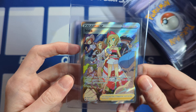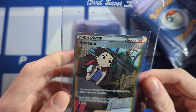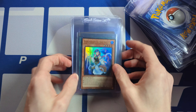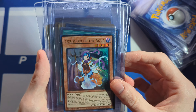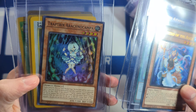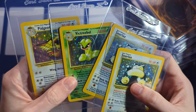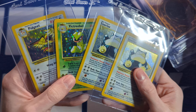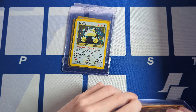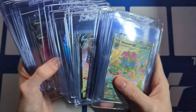Blaziken V Trainer Gallery — really nice. Regidrago Art. Friends in Galar. Beedrill V Alt Art — love the flowers and just having multiple Beedrill, pretty nice, good copy. I did have a lot more Alt Arts, but a lot of them are not gradable, honestly — the print quality wasn't the best. Still takes some work; they're not guaranteed tens.